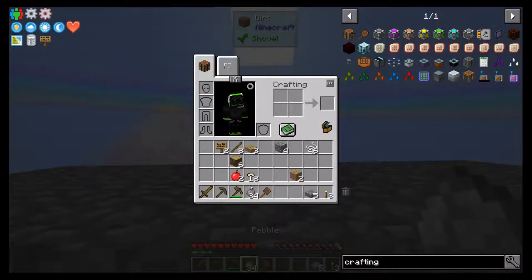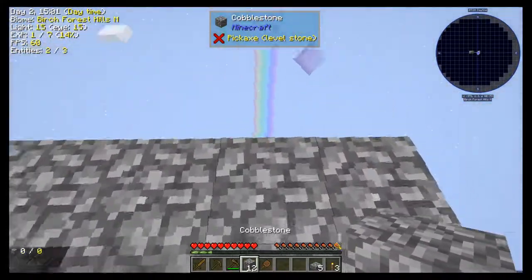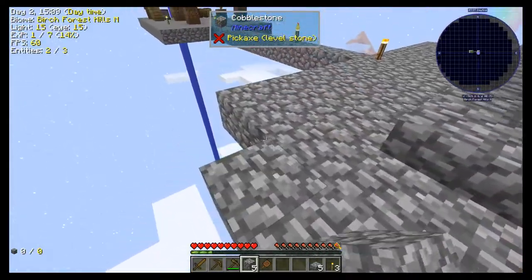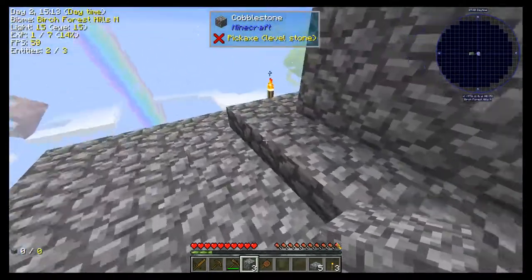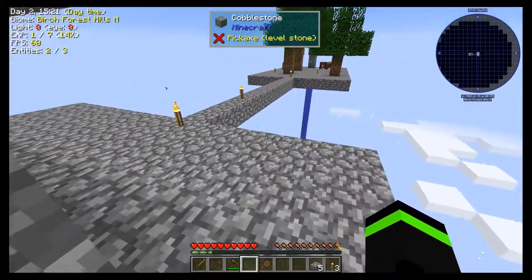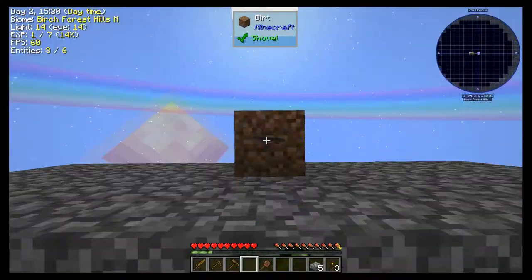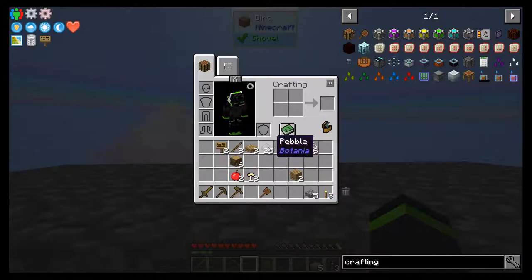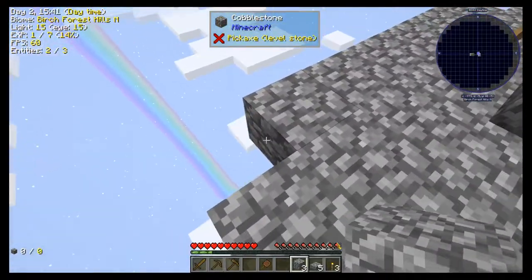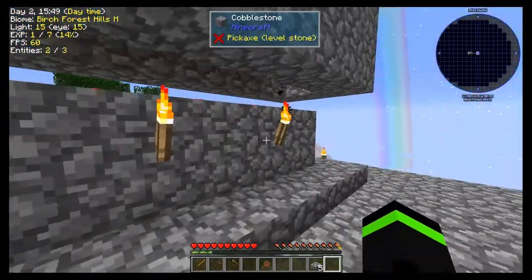I'm basically just trying to make this safe enough so that I can run around the edges. Safety rails are good, guys. Be an Ewok, not a stormtrooper. One of the other things I do that is completely unnecessary is I generally will put torches on the backside of this.